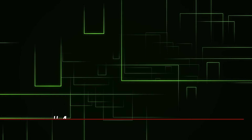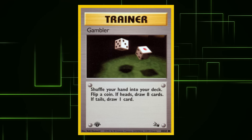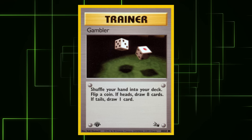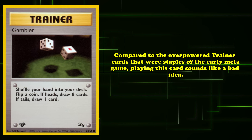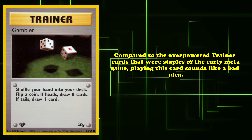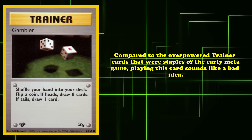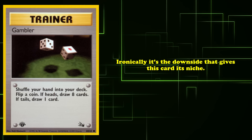And at number 4, we have Gambler — the only Trainer card on this list. When you play this card, you shuffle your hand into your deck, then flip a coin. If heads, you draw eight cards. If tails, you draw one card. Compared to the many overpowered Trainer cards that were staples of the early metagame, playing a card with the potential downside of leaving only a single card in your hand seems ridiculous. Ironically, it's actually that downside which gives Gambler its competitive niche.